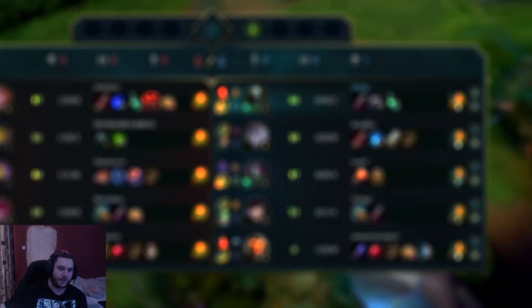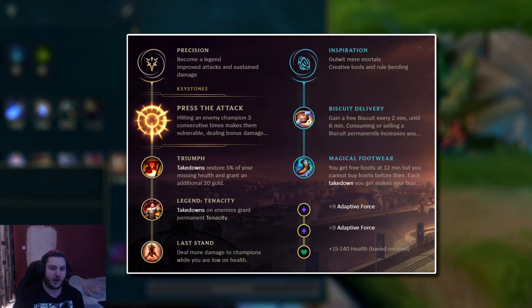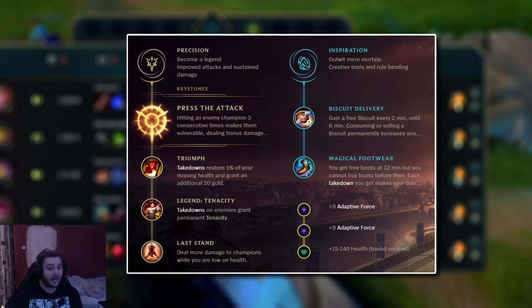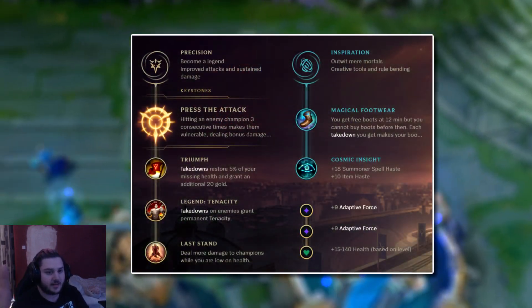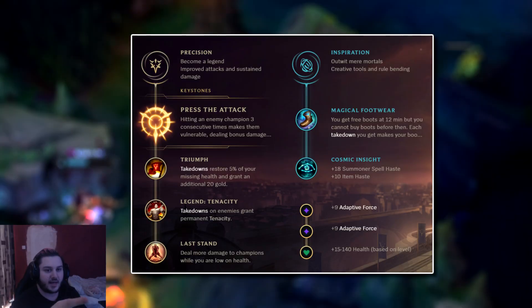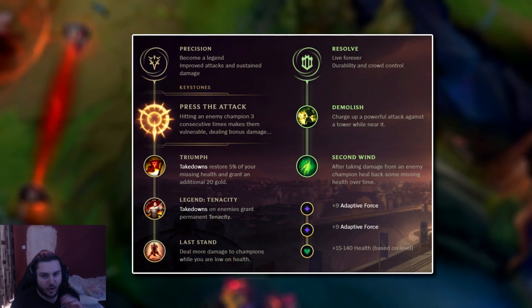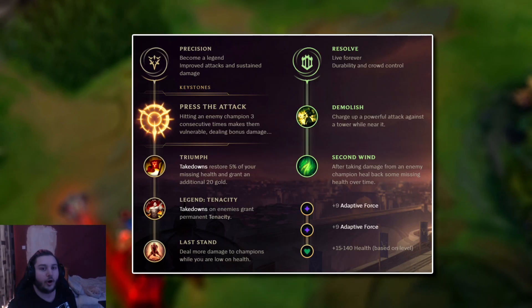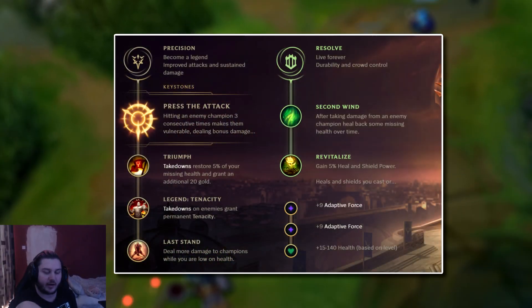Here's the rune page on screen. Use this if you're confident at Urgot: it uses PTA, Triumph, Last Stand, Legend Tenacity; secondary is Reboot and Cosmic Insight. If you're in a harder matchup, run Biscuits instead of Cosmic Insight so you have a bit more survivability. The second playstyle for players newer to Urgot uses Second Wind. Demolish if you're an aggressive player; or if you're safer and want to scale up, go Second Wind and Revitalize if you're doing the Redemption build.